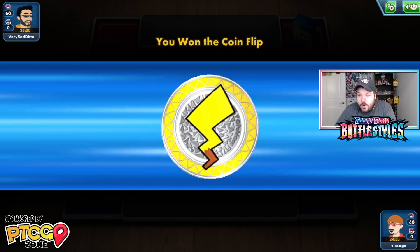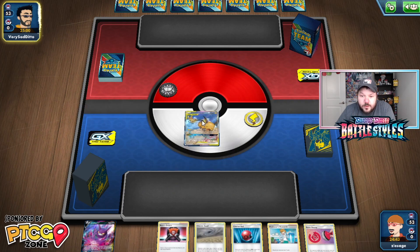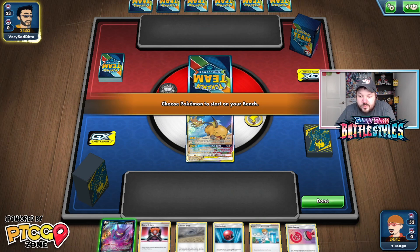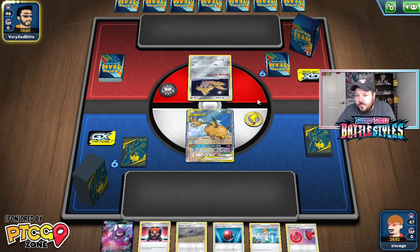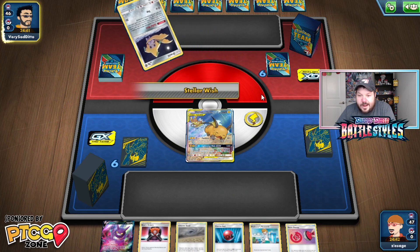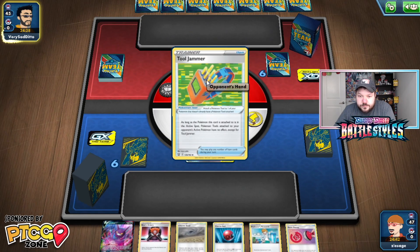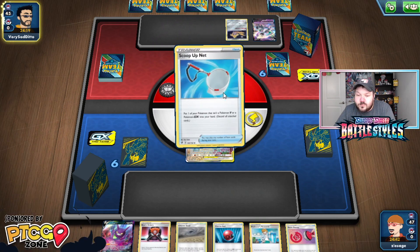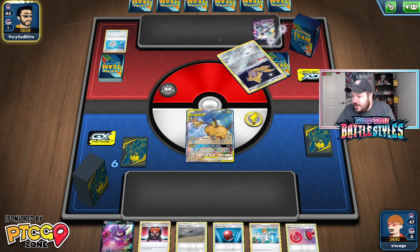We won the coin flip and Pikarom wants to go second so we can use Boltund. We'd rather start with Raichu here. Our hand isn't terrible — we have Cherish Ball into options and Chaotic Swell. We don't know exactly what our opponent's playing, but seeing a Jirachi suggests they're either on Rapid Strike Urshifu, which could be really tough, or Tempozard, which would be a better matchup. There's a Tool Jammer — this looks like Victini.